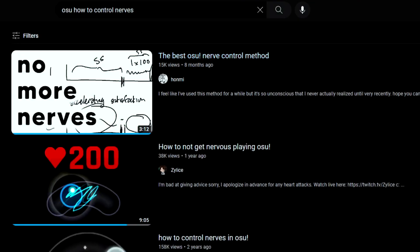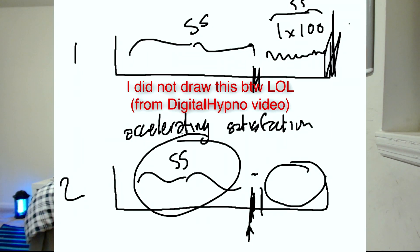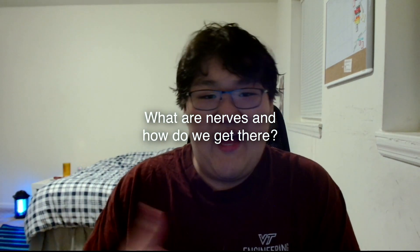I saw that there's not really a good nerf control video on YouTube for osu. There was an attempt of an explanation by Digital Hypno, where he says you should be basically satisfied with your performance when you hit a point of the map while you're FC-ing, and having this mindset will let you hit the rest of the map — which is kind of true but could be explained a bit better. To talk about the rest of it, we first have to establish what nerves are and how we get there.